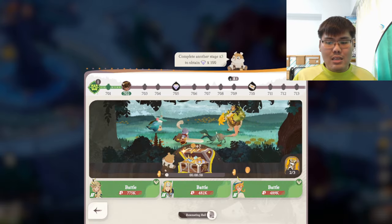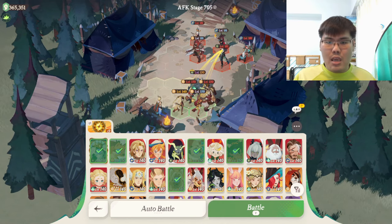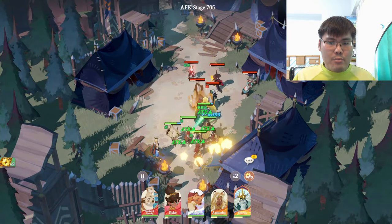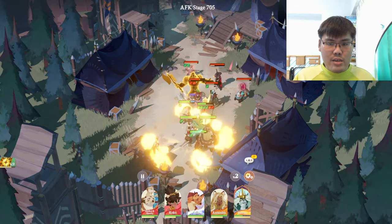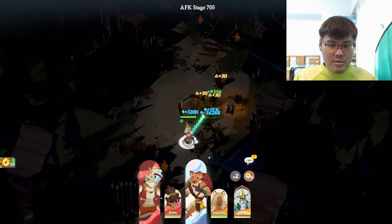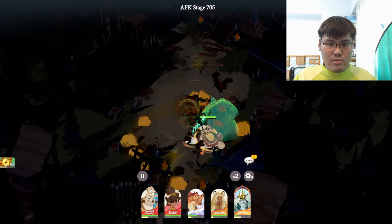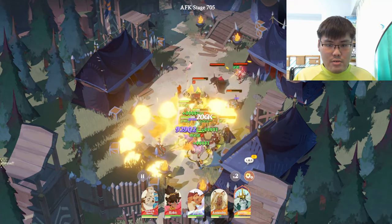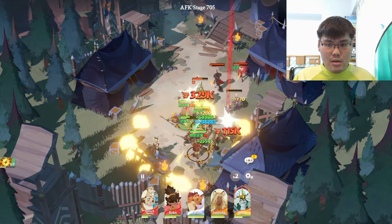Sometimes the boss stages might seem really intimidating, but they're not all that scary. For example, looking at this stage with whatever team I have, I should be able to clear it. The goal is to remove Rowan first — got to remove Rowan first. Torrent should be able to carry through because the enemy is using a Lightbringer comp. Torrent is being disabled momentarily — Smokey uses a skill. Torrent uses the ultimate — very nice. Antendra uses the ultimate to draw some attention away, and we managed to remove Rowan.